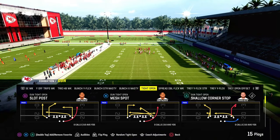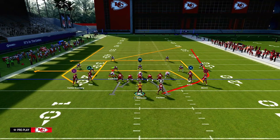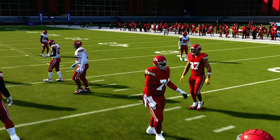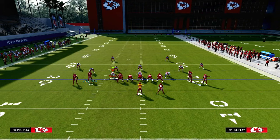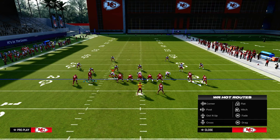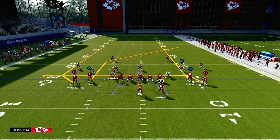For Tight Open, we're going to talk about the base play first: Slot Post. There's a lot you can do with this play, but the main purpose of calling it is because of this post route to the slot receiver. We're going to create a shallow cross concept — take the tight end and put him on a streak, take the right side receiver and put him on a drag, and then block our running back. Very simple setup.